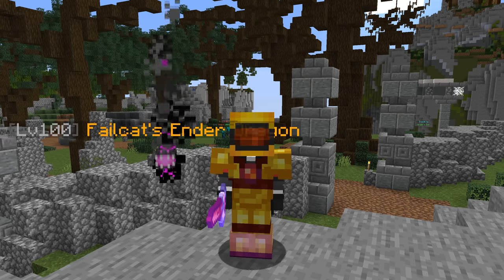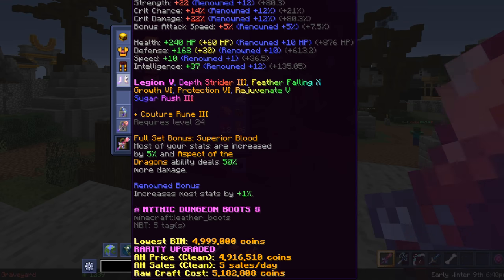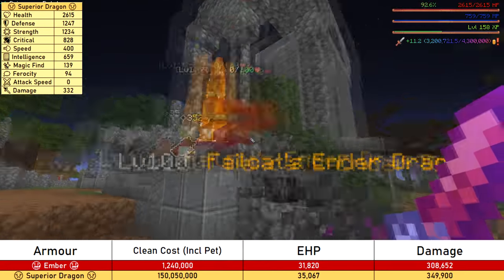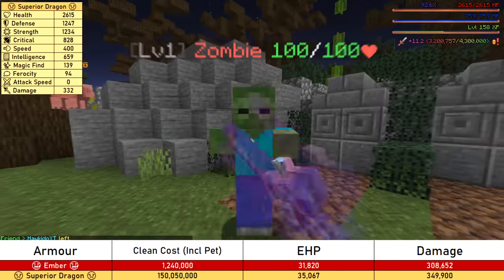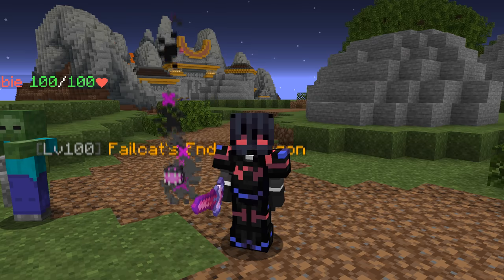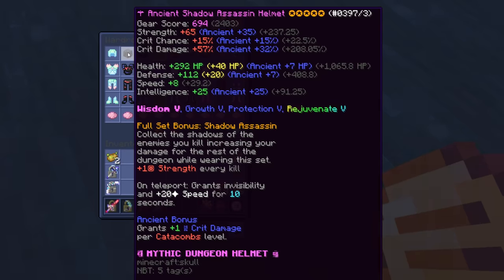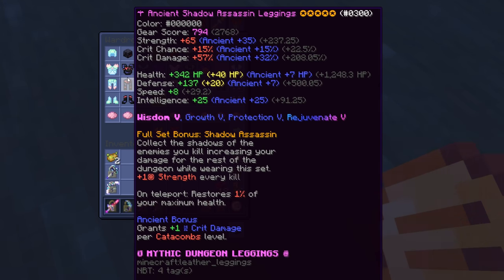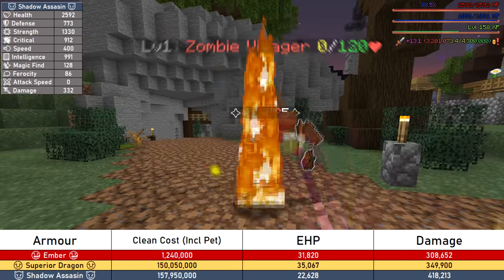Superior Dragon, the old king of armor sets, was paired with Renowned reforge — apparently that's what people normally use with Superior. This set gave me 35,000 EHP and I dealt 350,000 damage. This literally costs 120 times more than Ember Armor and is barely any better. Shadow Assassin was next — it had a squishy 22,000 EHP, probably because the set didn't have all the defensive enchants, but it still ended up less than the other sets. In terms of damage, it dealt 418,000 damage.